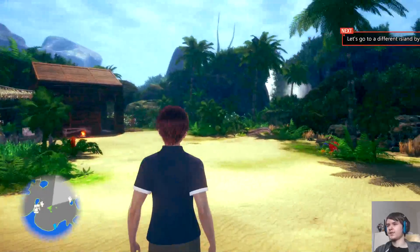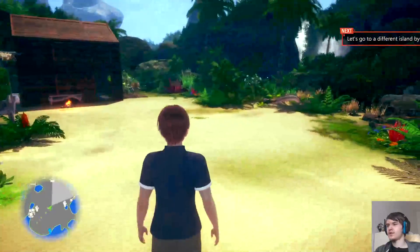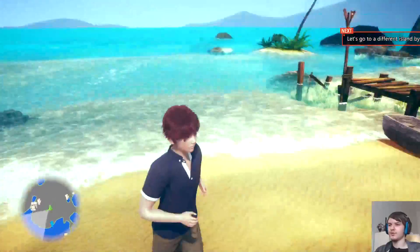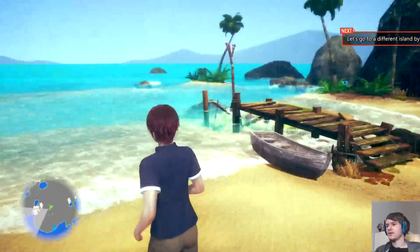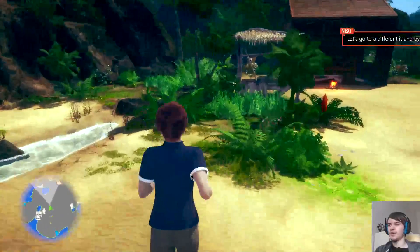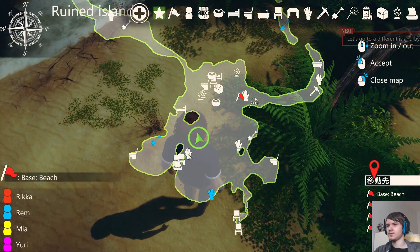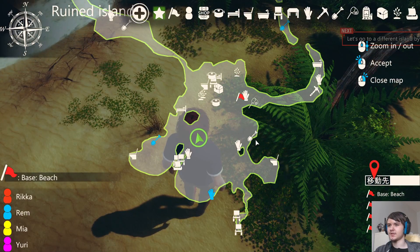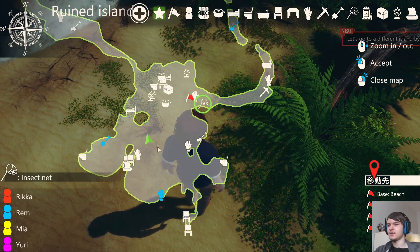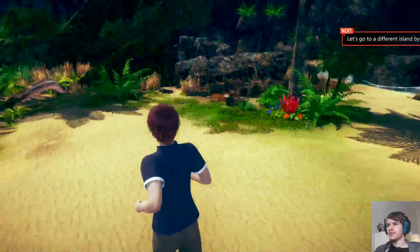Right as you start the game you will be prompted into this area — this is basically the starting area. There's you and your waifu and you will have a tutorial on how to craft a fishing stick and how to catch fish. To gather materials, on the mini-map you will see hand spots, shovel spots, net spots, pickaxe spots, and everything else.